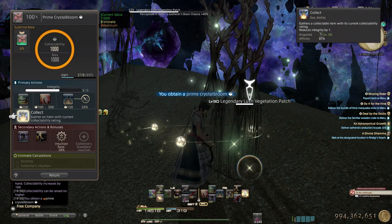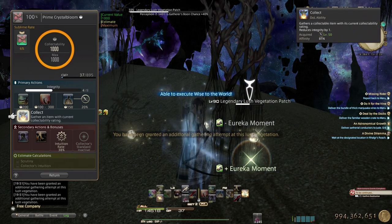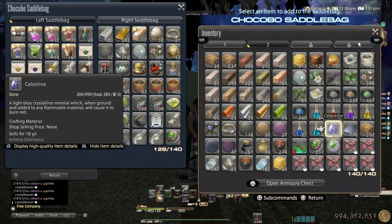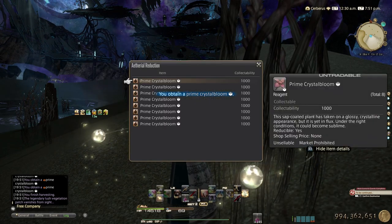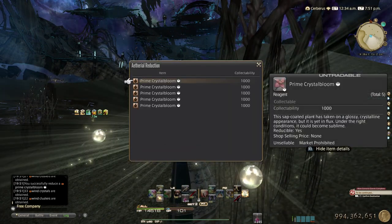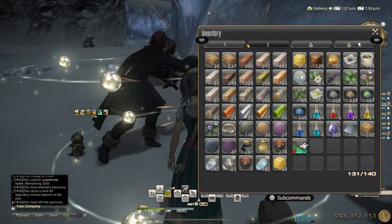Now we just gather, hopefully hit crit, and then use Angels' Ward and Eureka Moment to get more attempts. That's the botanist one. There is still a small chance to get the Gylo Aether even without hitting sublime, but it's very rare.